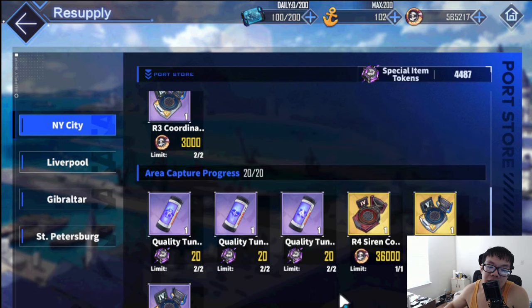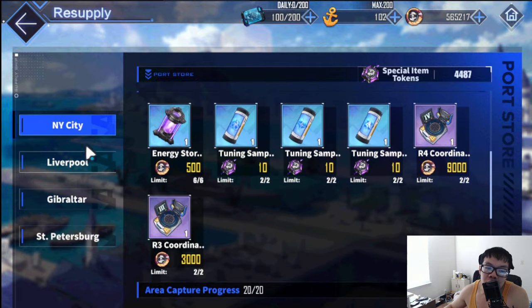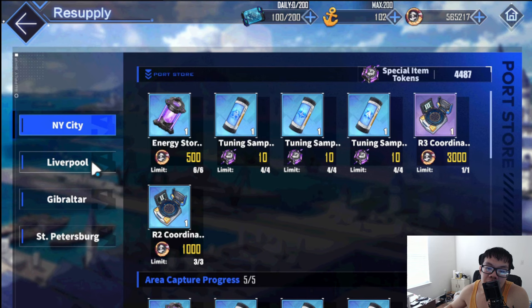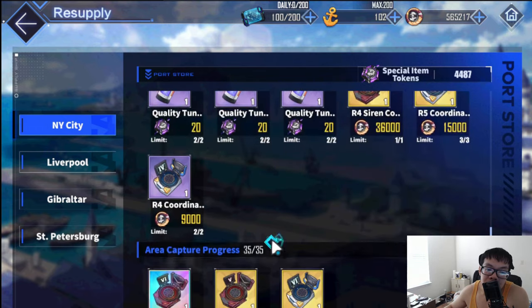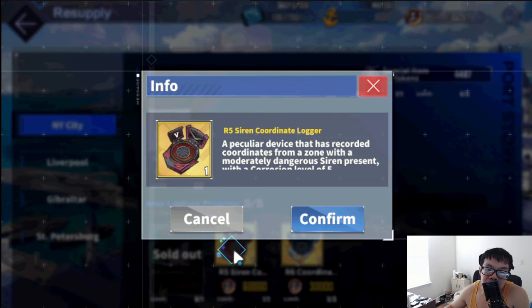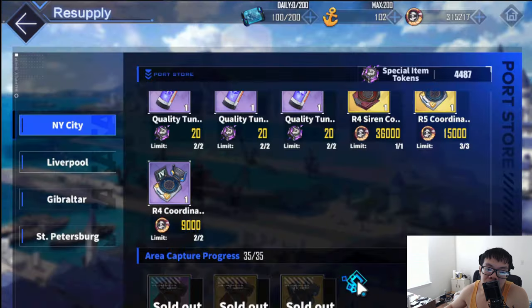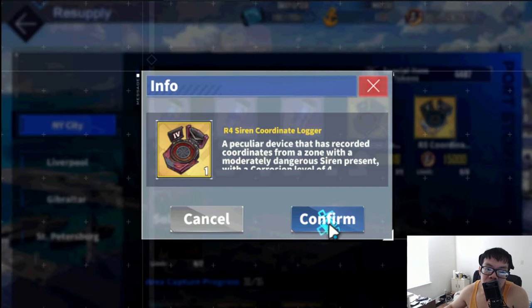If you guys have been saving up or not spending too much, we'll go through each tab and what you should grab. In New York City, assuming you guys are pretty deep into OS and can clear all the way up to the 35 captured areas, I would buy out all these coordinates. You can get some gold plates from these — it's very good. Buy all of these.